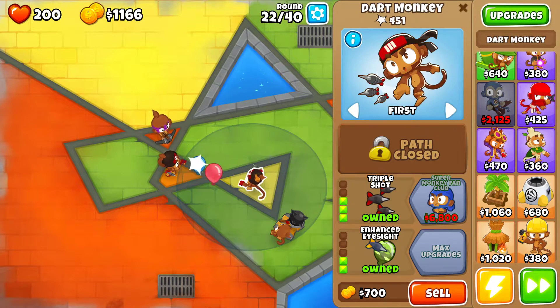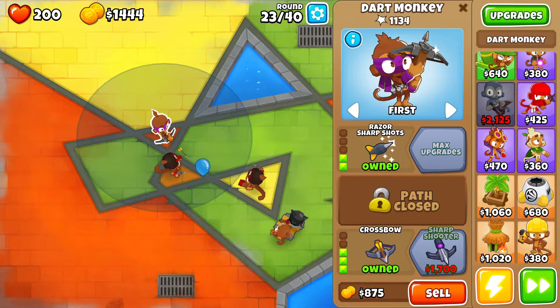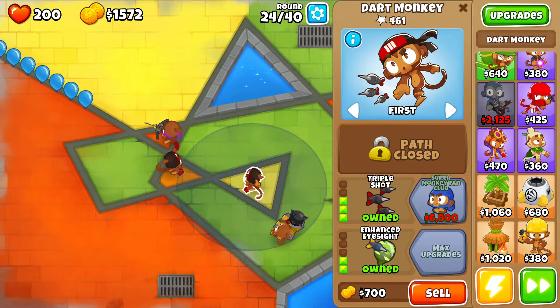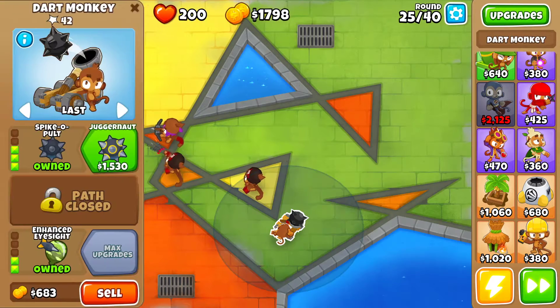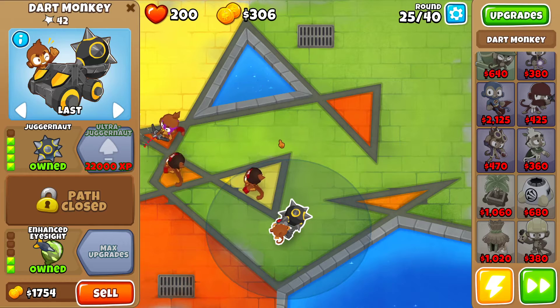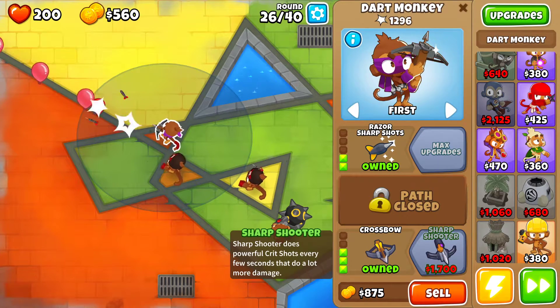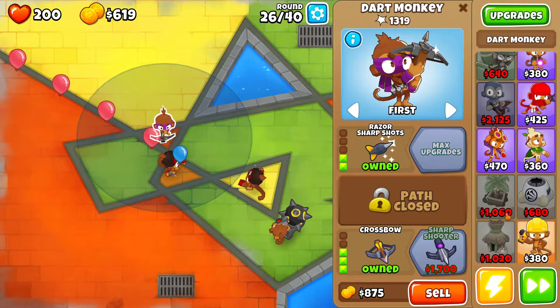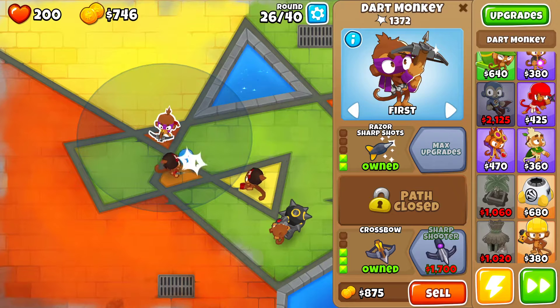Crossbow crossbow — I don't see much of a point in that right now. I know that these four can pop everything, so do I want 1700, or do the juggernaut and then the sharpshooter? I've been looking at them so I'm hoping that combination works.